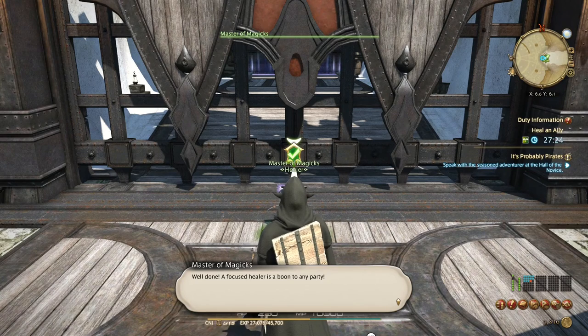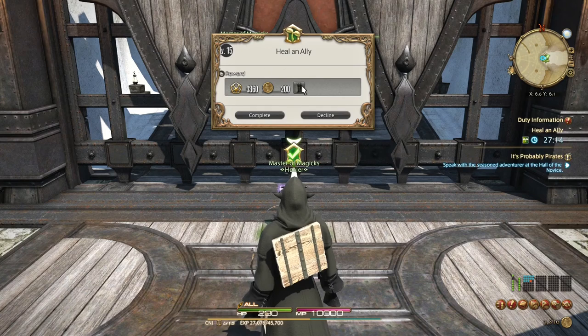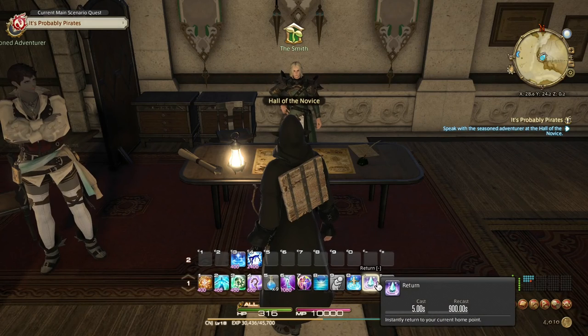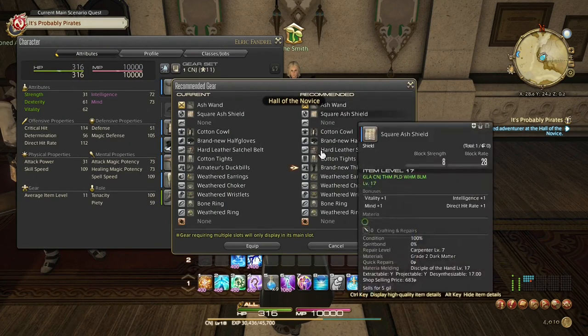Well done — a focused healer is a boon to any party. Even when it's safe to attack, always keep one eye on your ally's health. Again this should be a huge upgrade — vitality, intelligence, yes. Let's update the gear once more.